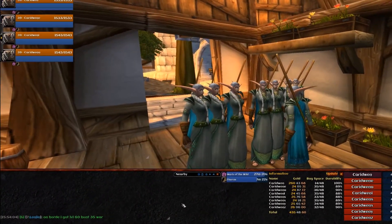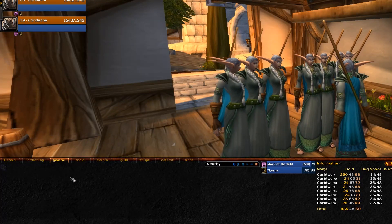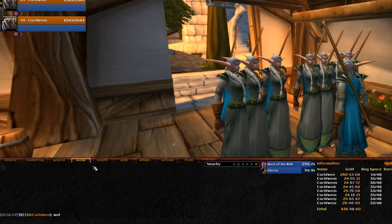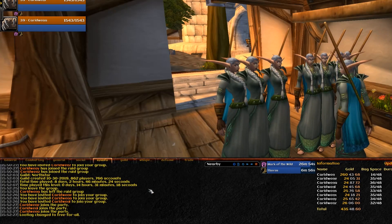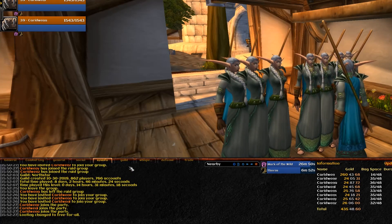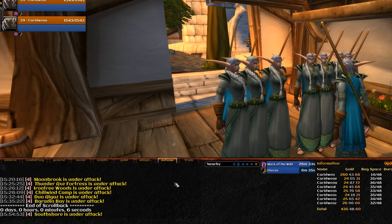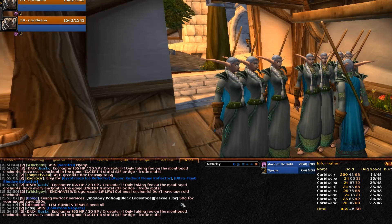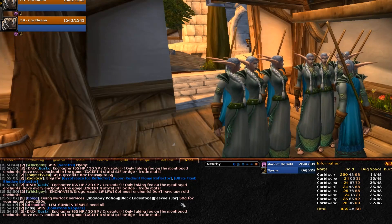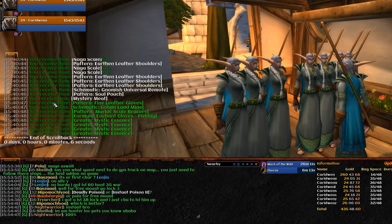These are the chat tabs. The first one displays everything by default. After that one, you have another general tab which only displays the general chat channel. Next up is the social tab, which displays say, yell and emotes. The Sysinfo tab displays system information and errors. The Whispers tab is for in-game whispers as well as Battle.net messages. The Defence tab shows the local defence and world defence channels. The Trade tab shows the trade channel chat. And finally, a transparent tab that shows the items you loot.